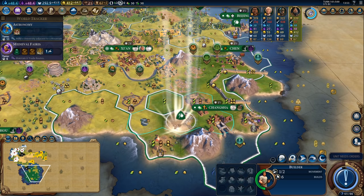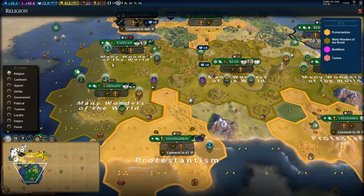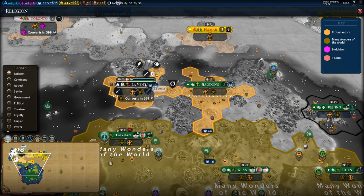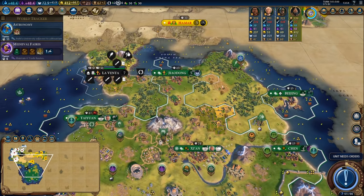It's probably not worth it to quick-build the Temple of Artemis but I'm going to give it a go anyway. Starting to recover my religion as well. I do have majority pressure in the southern area but I want to maybe convert Leventa and Xiaodong to put the pressure on Norway a little bit.